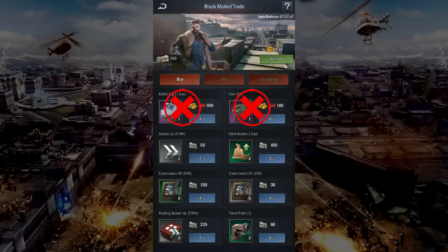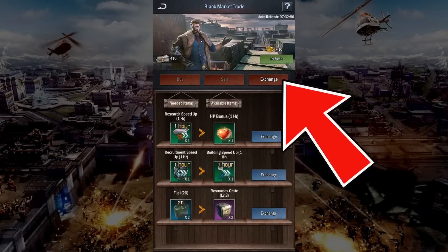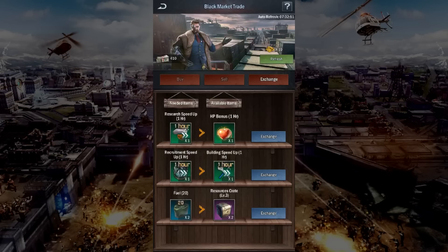As a free to play and low spender, I will avoid using my gold to buy anything. However, the black market cash that I've built up — if there were fuel or an exclusive item that appears, then I will definitely get them. Finally, I will go to the exchange store, and I tend to aim to exchange items for fuel, as I find fuel being one of the common commodities required in many events.